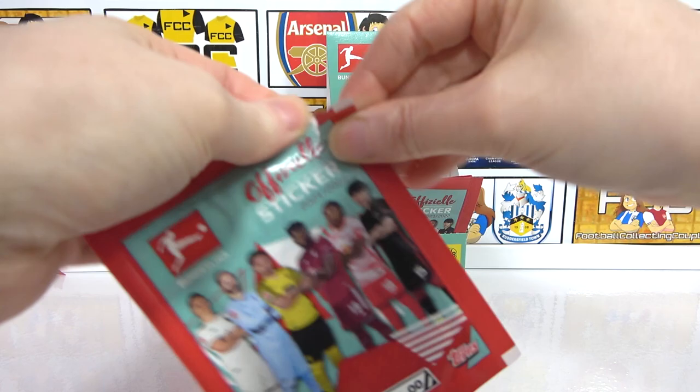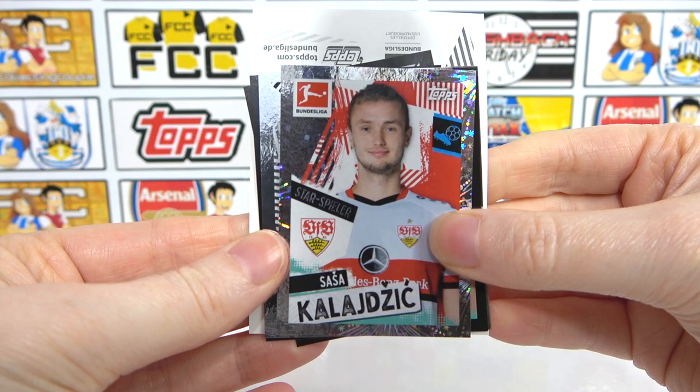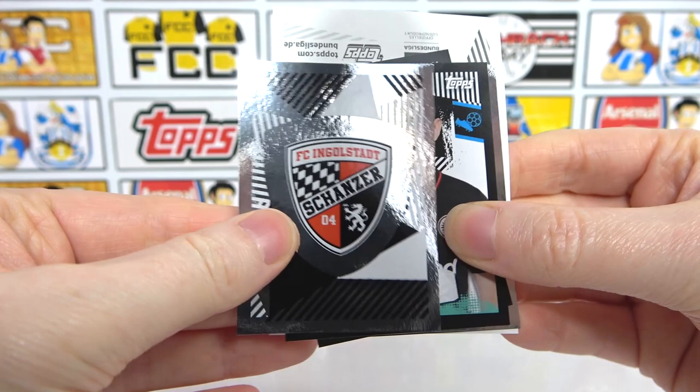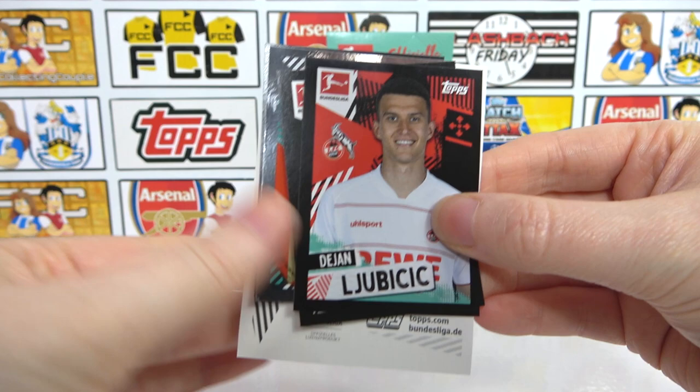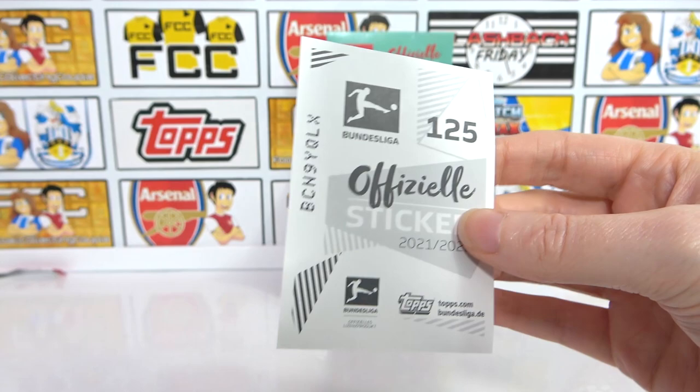Give me a 99 flake with that - I really could go for one right now. First shiny to kick the pack off - we have a Kaladze. Then another Bundesliga 2 badge, a Bori, a Lubritich, Brunner. The Topps logo as a shiny - love it, jackpot! And then we also have a Schmidt and the duo. Awesome stuff.